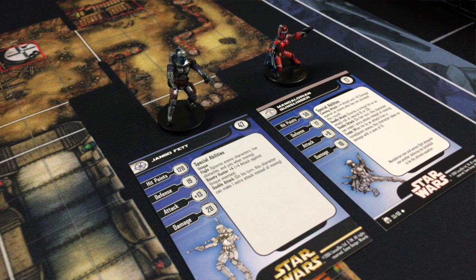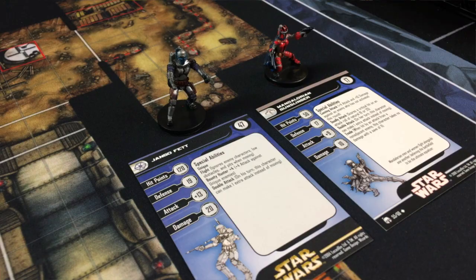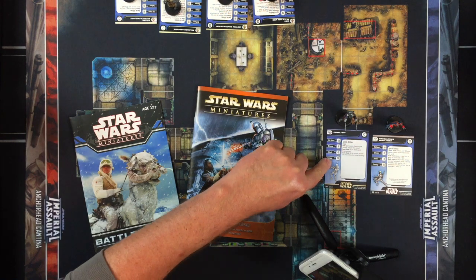There's also a Mandalorian gunfighter who must be like his cousin or something. Then we have Vigo of the Black Sun crime syndicate, his bodyguard, a bartender, and a local thug. Lynn is going to be playing the Mandalorian bounty hunter and the Mandalorian gunslinger. So Lynn, why don't you tell me a little bit about your Mandalorians?